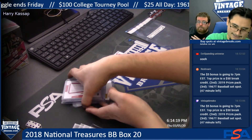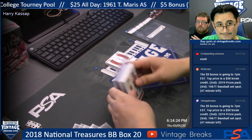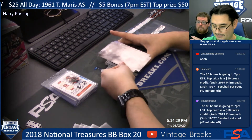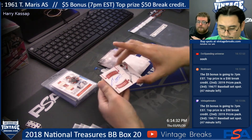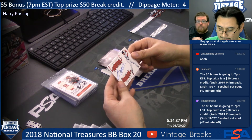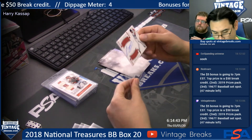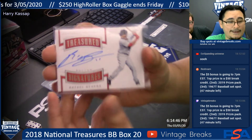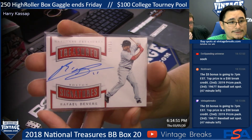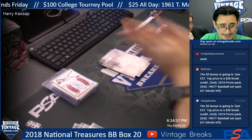Let's see - 1, 2, 3, 4, 5, 6, 7 - yep, we have an extra card! Let's cover that bad boy up. 8th card Harry - Raphael Devers, 30 of 99, auto. Still on the Red Sox, third baseman. Raphael Devers, another good hit - treasure signatures, and it's for Harry!